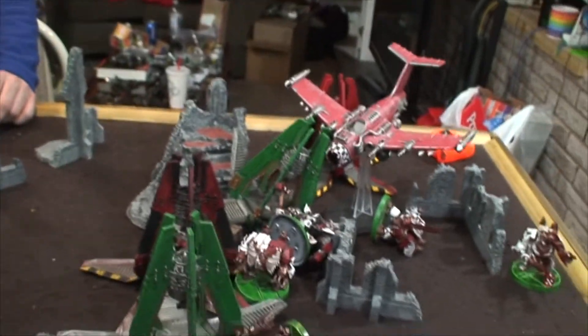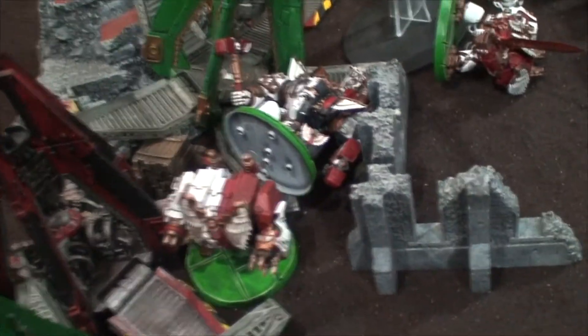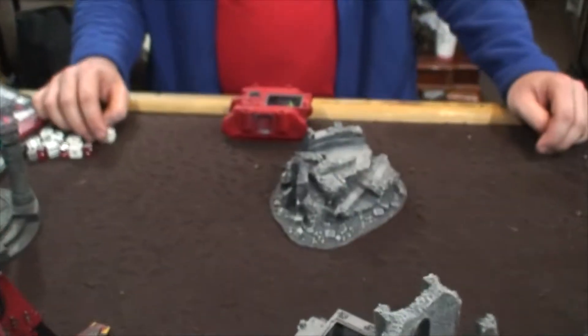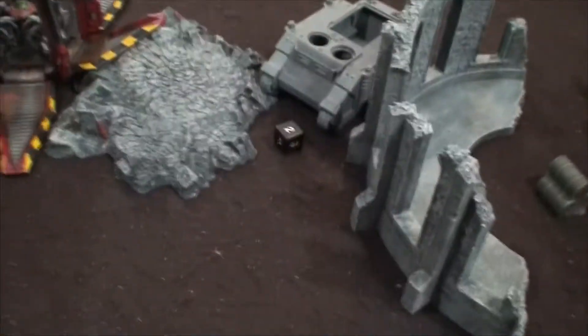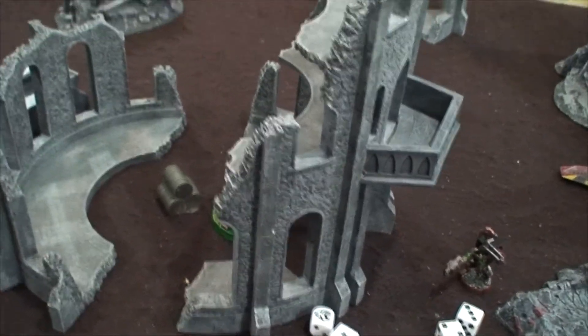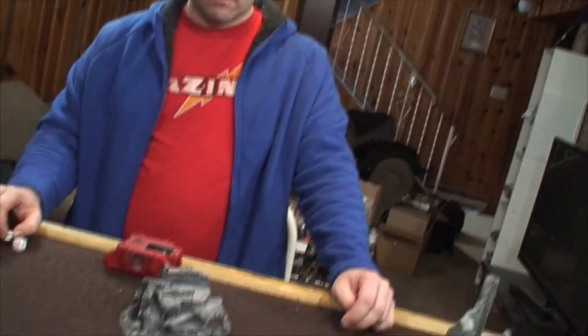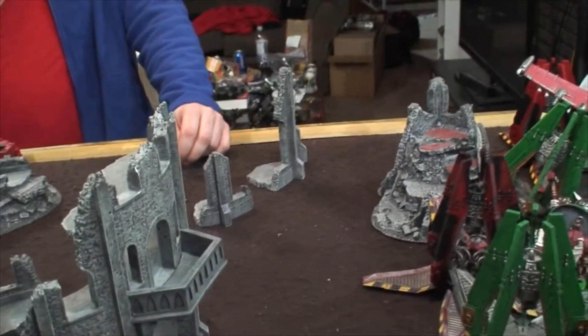End of Orcs Turn 4: the Dakkajet came back on and destroyed one Dreadnought; the other back Dreadnought now has one hull point left. The reserve Boyz came in, charged up, and killed three of my Terminators. One unit moved to get one Maelstrom point and another grabbed two more Maelstrom points. Some Boyz attempted to charge but lost seven models on overwatch — that was pretty brutal. Eric got both his Maelstrom points this turn, so it's now six to four on Maelstrom. Not looking good for the Blood Angels.